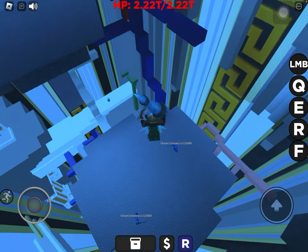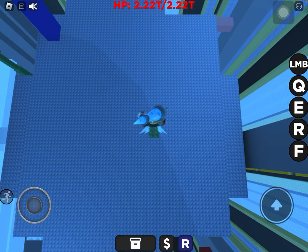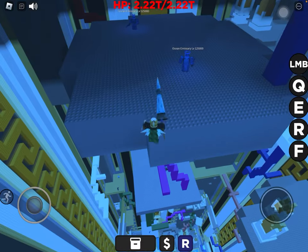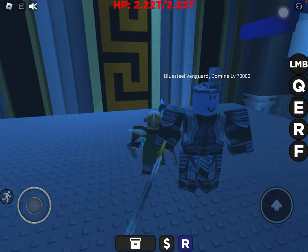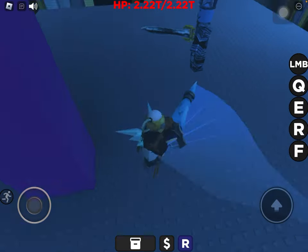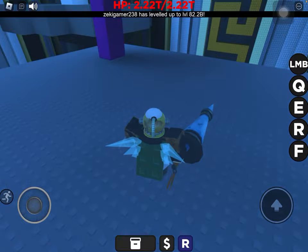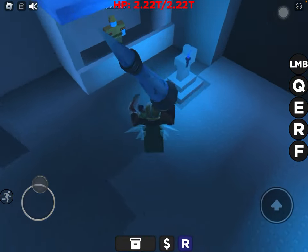Once you fall into the depths, you'll see these creatures called the Ocean Emissary. And below them, you'll find the Blue Steel Vanguard of Domain. He has a chance of dropping the Blue Steel Bathysphere, but you can also buy that from here, the Depth Shop.